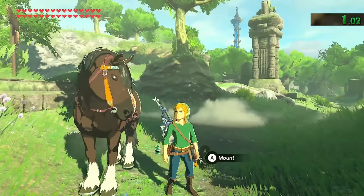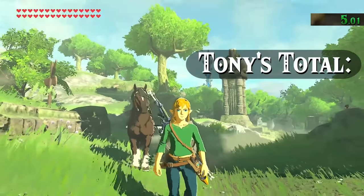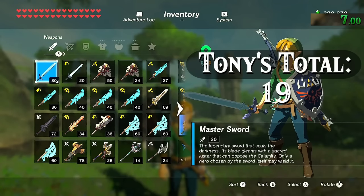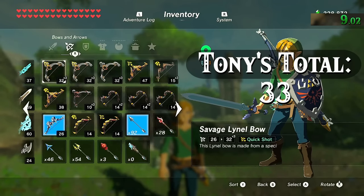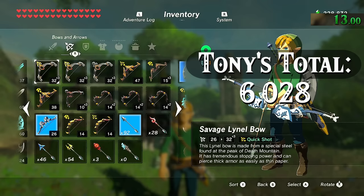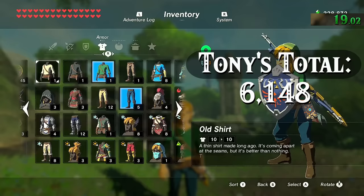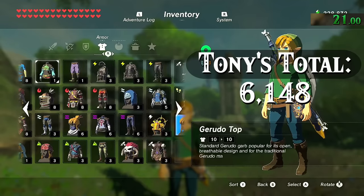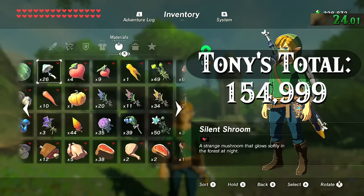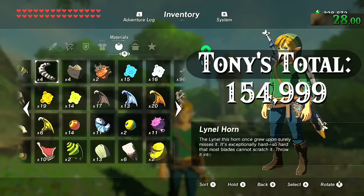Link can carry an impressively unrealistic amount of stuff. When maxed out completely it breaks down to 19 weapon slots plus one for the Master Sword, 13 bow slots plus one for the Bow of Light, 999 each of regular, fire, ice, electric, bomb, and ancient arrows, 20 shield slots, 5 pages which is 100 slots of armor and clothing pieces, 149 natural materials, monster parts, and creatures that can all stack to 999.